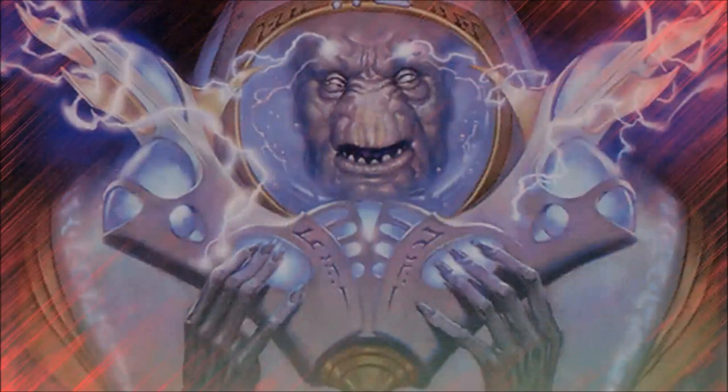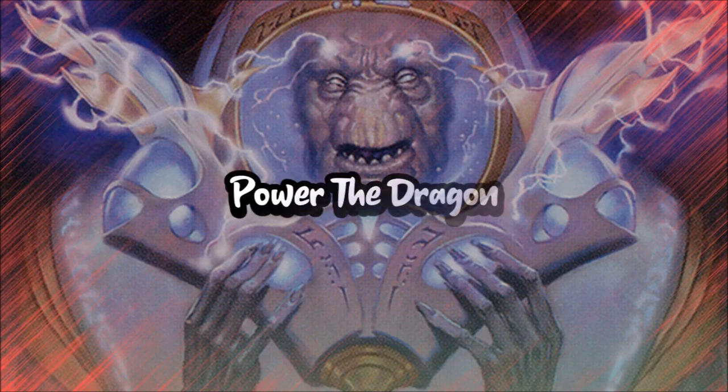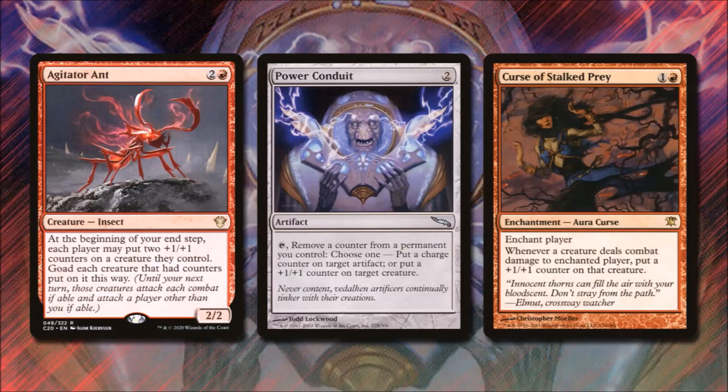In our next section, we look at how to make Sarkhan swing big in Powering the Dragon. Agitator Ant costs 2 and red, is a 2/2 insect — at the beginning of my end step each player may put a +1/+1 counter on a creature they control, and that creature becomes goaded, meaning it must attack but can't attack us or a Planeswalker we control. Not only does this power up Sarkhan, but it keeps an attacker off of us. Power Conduit for 2 colorless says: tap, remove a counter from a permanent you control, then put a charge counter on target artifact or a +1/+1 counter on target creature — a great way to convert other counters into +1/+1 counters on Sarkhan.